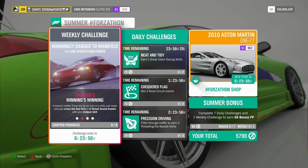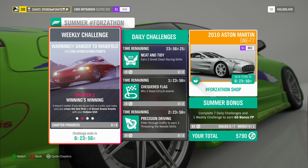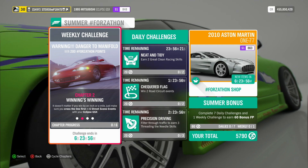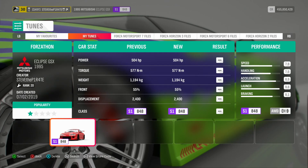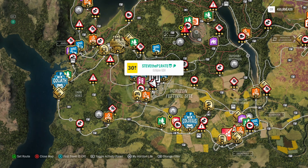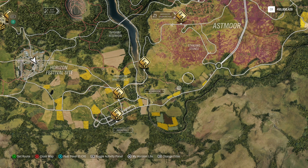Chapter 2: Winning's Winning. It doesn't matter if you win by an inch or a mile — just make sure you cross the line first in 6 street scene events with your Eclipse GSX. To help out, I've created a tune called Forzathon, share code 112804225. Head over to the map and use the filter option to select street scene — this will show all available street scene events you have unlocked, and all you need to do is win 6 of them.